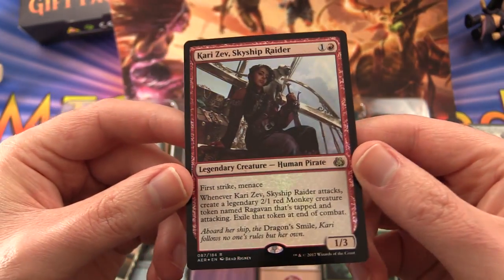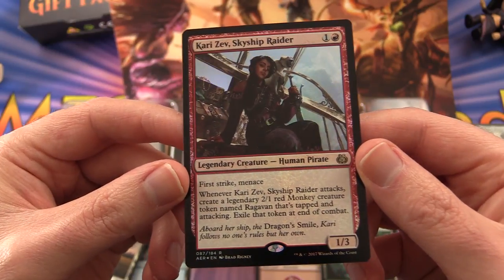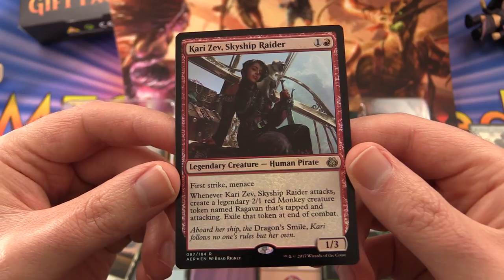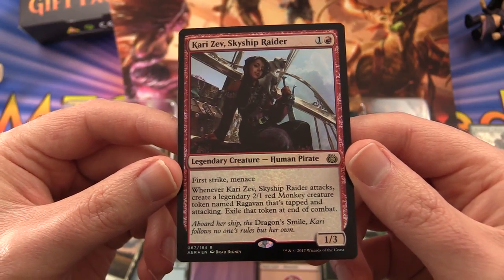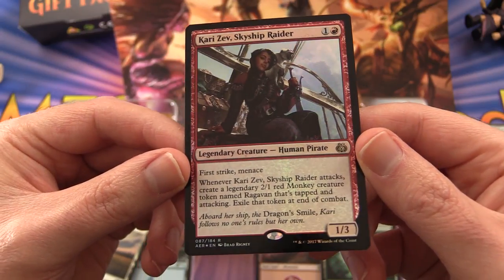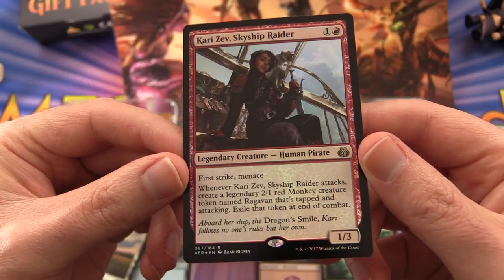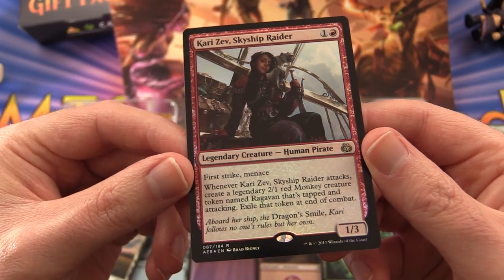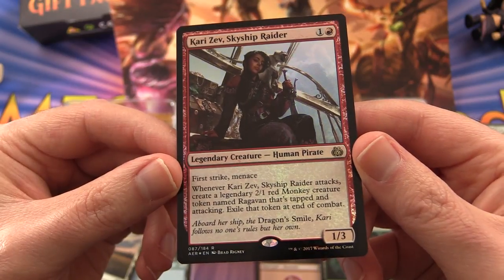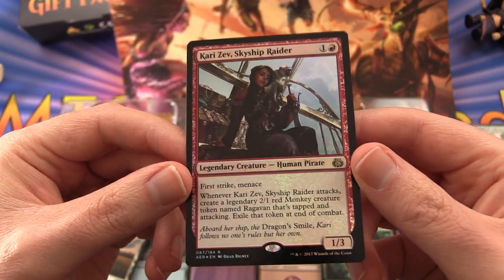The other card is a foil Kari Zev Skyship Raider — legendary creature, human pirate, with first strike and menace. Whenever Kari Zev attacks, create a legendary 2/1 red monkey creature token named Ragavan that's tapped and attacking. Exile that token at the end of combat. She costs 2 mana, with 1/3 power/toughness.